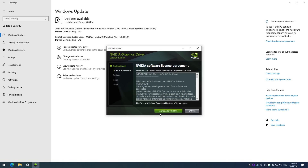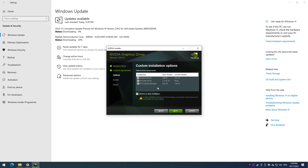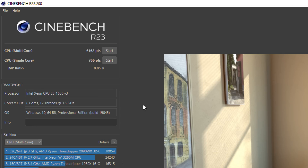Now it's time to see what this computer can do. I checked we have the latest BIOS version, then installed Windows 10, downloaded all Windows updates, and the latest NVIDIA graphics drivers from October 2022. In Cinebench R15 we're getting 1057 multi and 132 single. In R20: 2419 multi and 331 single thread. In R23: 6162 multi and 766 single core.